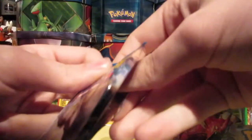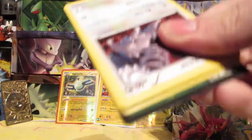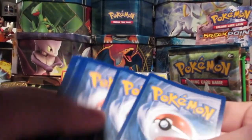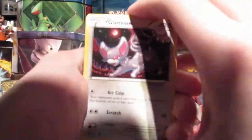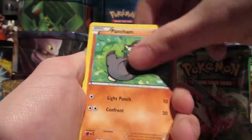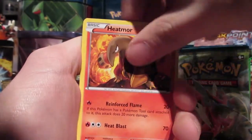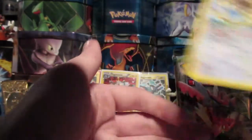First we have a Luxray Break Breakpoint pack. It's nice to be going back to the set again. For our very first pack we have: Glamiel, Spritzy, Shinx, Honedge, Pancham, Durant, Pokemon Catcher, Heatmore, Reverse Growlithe, and a regular Raticate Rare.